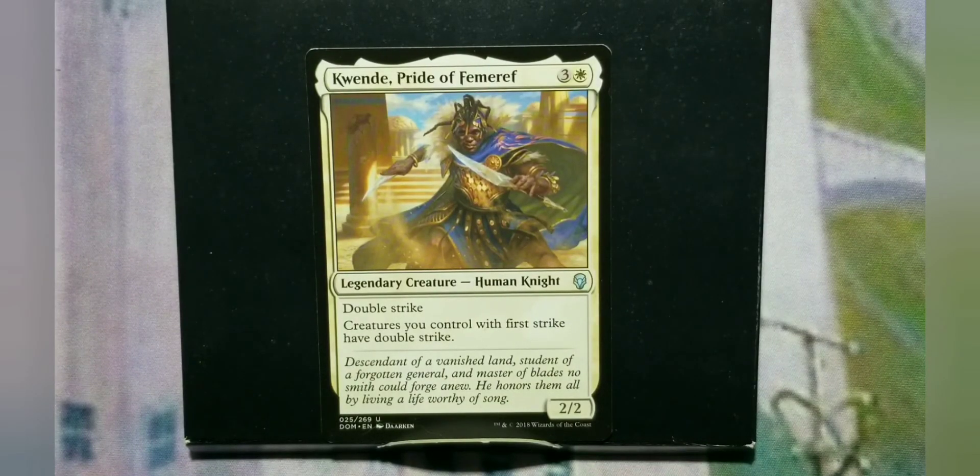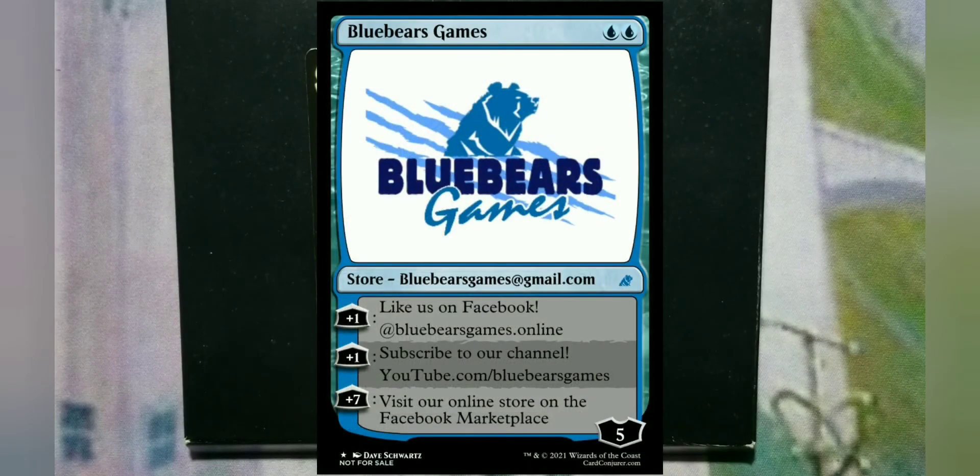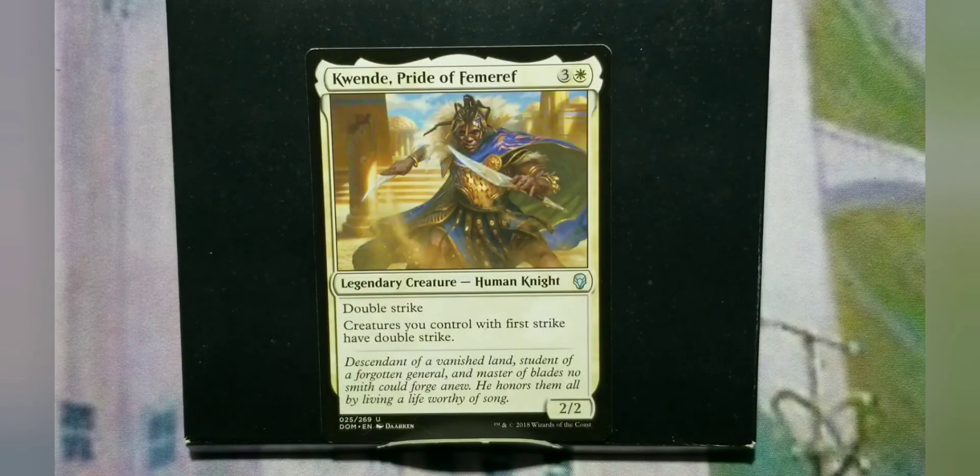If you need my contact information, it's the Facebook page — Bluebears Games. Email me at bluebearsgames@gmail.com. Or if you want me to contact you, put your information down in the comment section. That's it for the week. I'll be back next week with a mystery power box opening. Have a good one, see you next week.